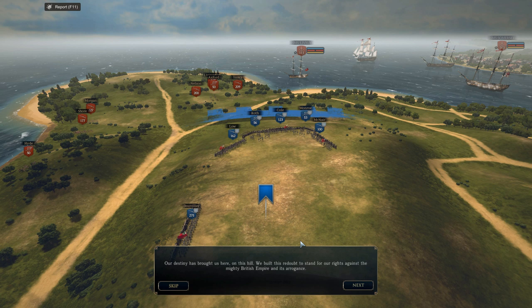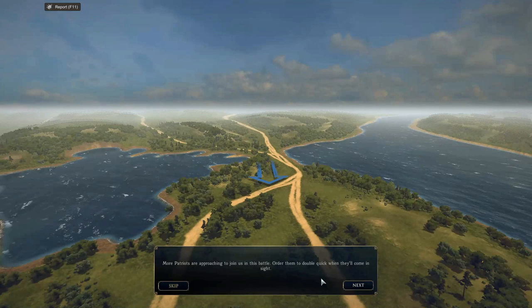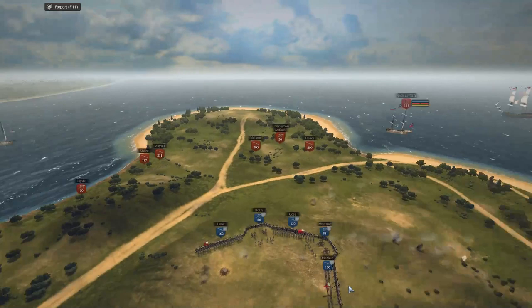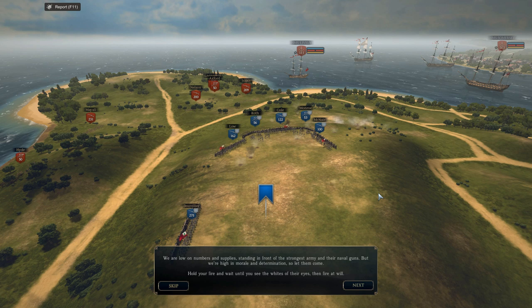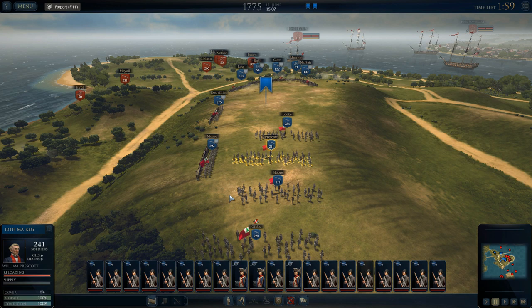Our destiny has brought us here on this hill. We built this redoubt to stand for our rights against the mighty British Empire and its arrogance. Of course this is not Bunker Hill — this is Breeds Hill that we're fighting on, and we've also built some dirty wooden fences to protect our left. More patriots are approaching to join this battle. The regulars have started landing and marching on us. We are low on numbers and supplies, standing in front of the strongest army and their naval guns, but we're high in morale and determination. So let them come — hold your fire and wait until you see the white of their eyes, then fire at will, which was supposedly said by William Prescott, who is right here, who was kind of in overall command.